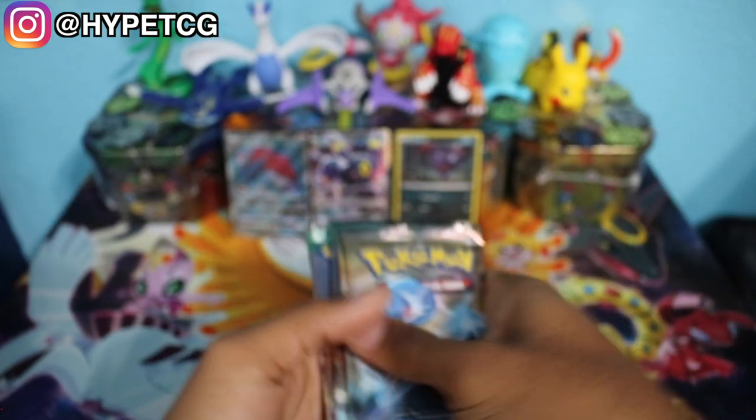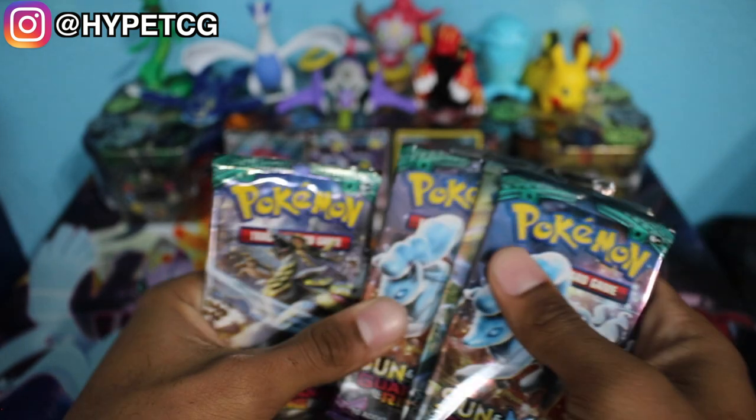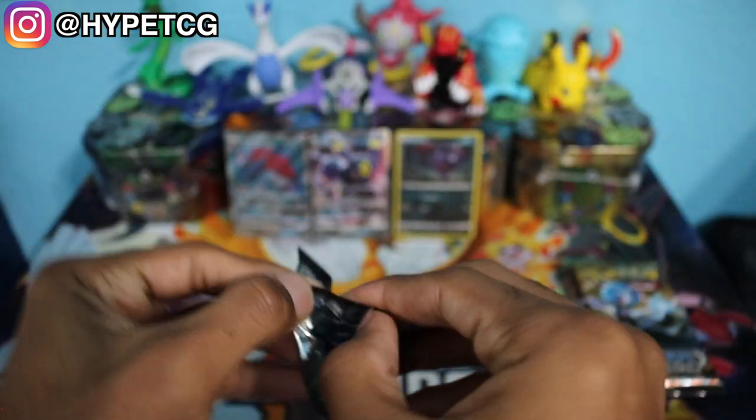I'm actually surprised we got that Zoroark GX — honestly, that is such a playable and sought-after card right now, so getting it out of the extra three cards was definitely a surprise. Let me go ahead and sleeve all three of these. We have our two Steam Siege and three Guardians Rising booster packs, so we'll do a little sandwich — Guardians Rising, Steam Siege, and so on. Let's start off with the Guardians Rising pack, which has Alolan Ninetales on the front cover.